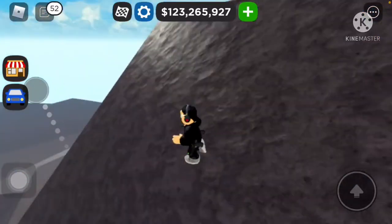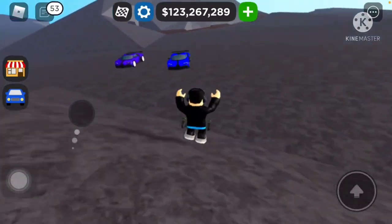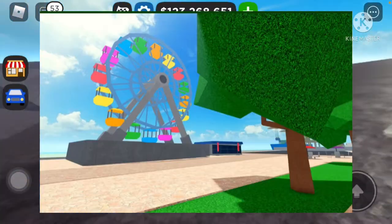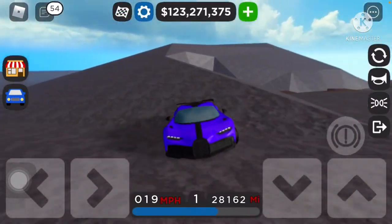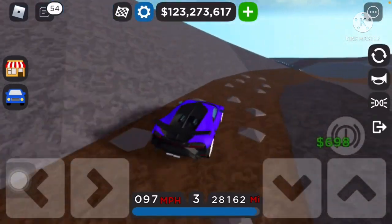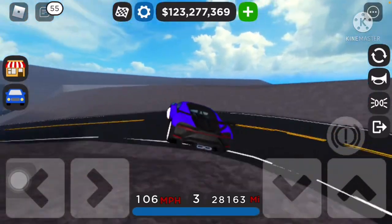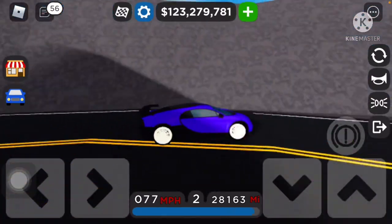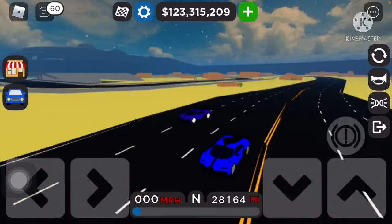We got one more sneak peek that's really cool. This is one you guys might not know — it's not mine, it came from modeler dev. If you don't follow him already, I'll put his Twitter link in the comments. This map is just gonna be so cool. We got a ferris wheel — looks like more of a carnival vibe — and just some really cool stuff.